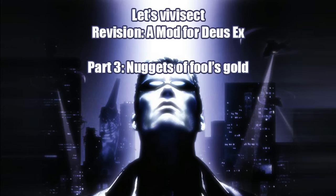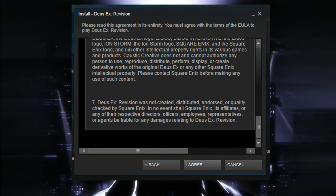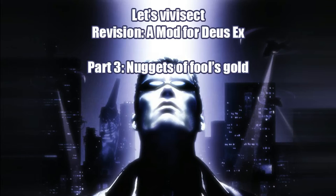The following started as a let's play but quickly turned into a critical analysis of Revision, a free mod for Deus Ex available on Steam, and only Steam thanks to a deal with Square Enix. Since the mod is free, there's no concerns about value for money, but rather for it being a spectacularly bad example in terms of aesthetics, game design, and general everything.